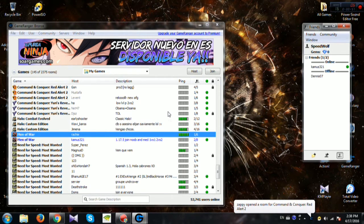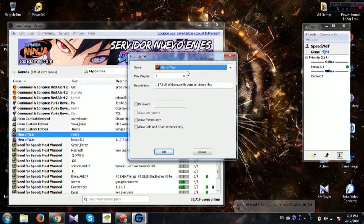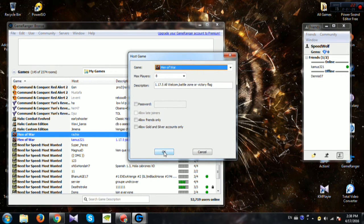Now I will show you how to host a game. First of all, click host, then select your game and what you want to play in your game, and press OK.